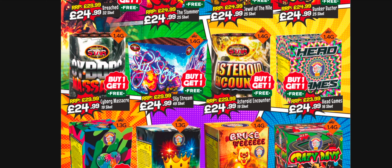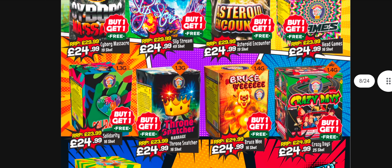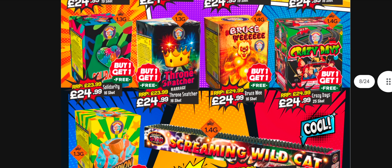The only downside with Head Games is it's a smaller bore cake and it's only 1.4G - the effects just don't hold in the sky as well as 1.3G or slightly bigger bore fireworks. So Head Games is okay, something a bit different, it just doesn't hold the sky very long and there's not so much colour in it. I can comment on Throne Snatcher and Solidarity - I personally go with Solidarity.